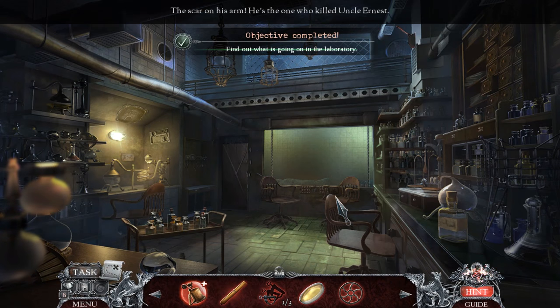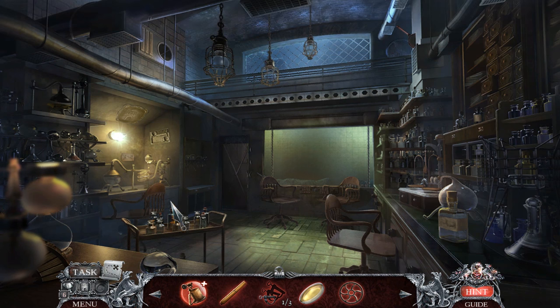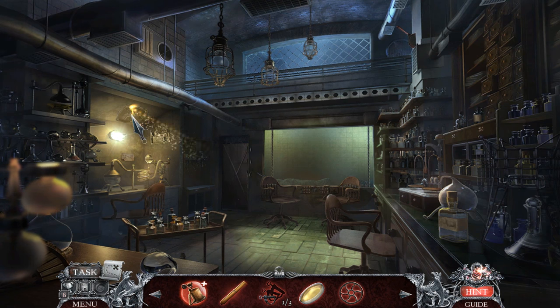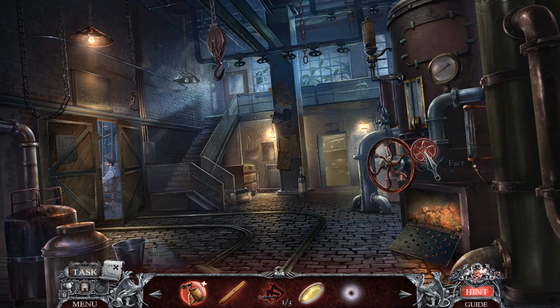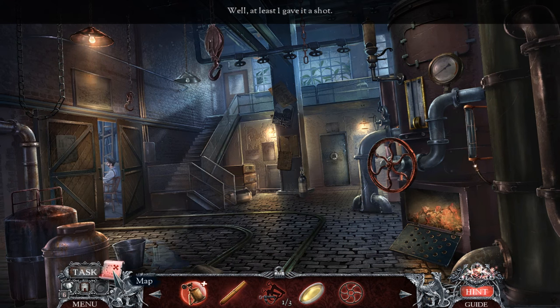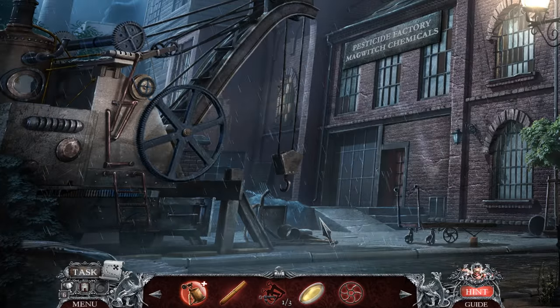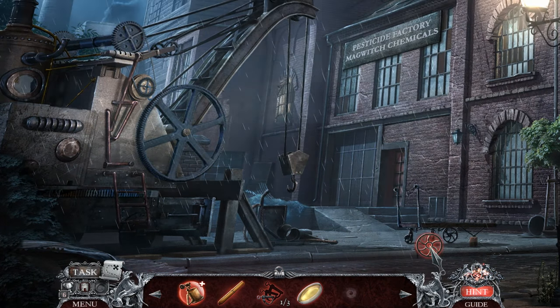Well, that can't be any good. The scar on his arm — he's the one who killed Uncle Esther! Metal wheel — how does that help me? Got plant oil and a metal wheel. The cart is missing a wheel — there we are. I now have a cool cart!